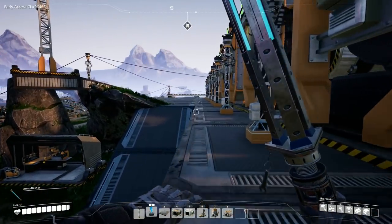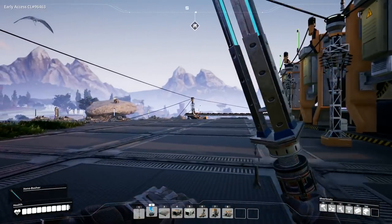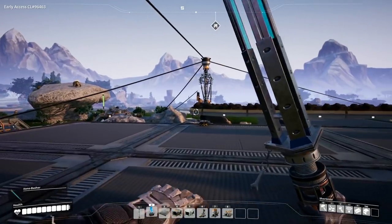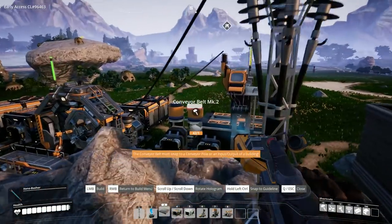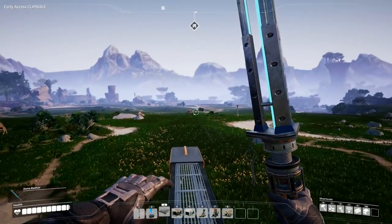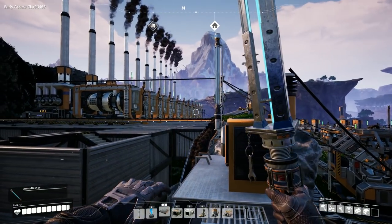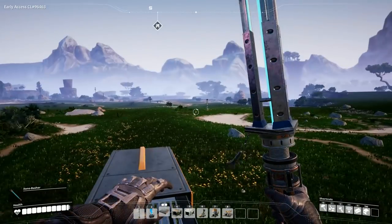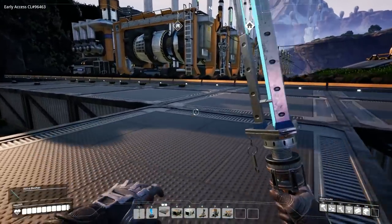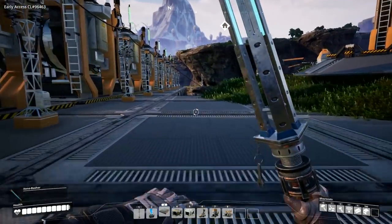Coal throughput is not great, actually — although to be fair a lot of that would have just been to fill up the three or four empty generators we placed. We might have to go ahead and put a tier 2 miner over at the other coal location, if it wasn't already set to one. And I'm missing rotors — that's a problem. I don't know why that's not producing as much. It might have been that I only used tier 1 belts; I used tier 2 miners, I'm pretty sure, but did I only use tier 1 belts? I cannot remember.